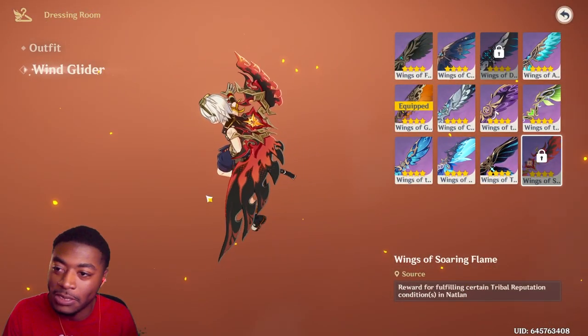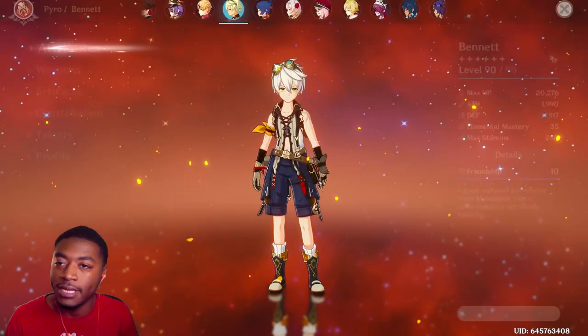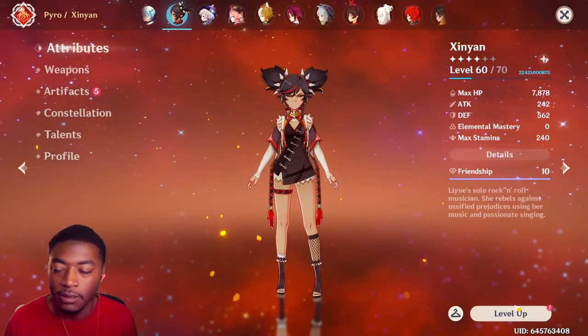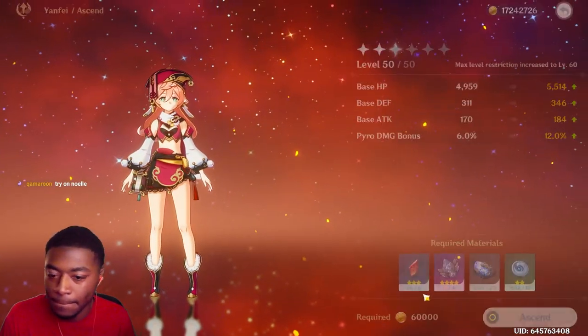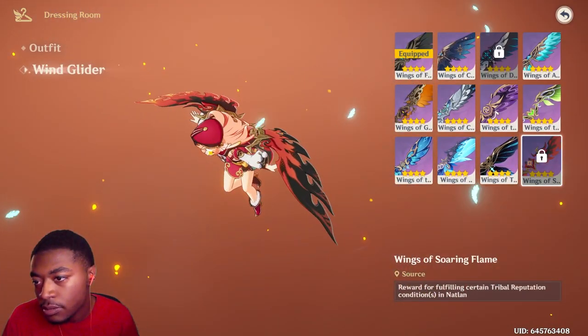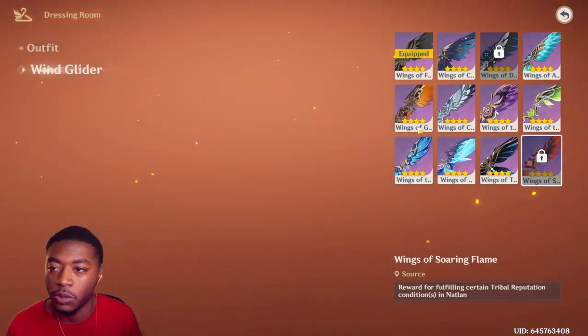Ooh, Bennett's is nice too, yeah. Like Bennett. Bennett's nice because there's not that much red on him, and then that just finishes out his red. So, like, rockstar kinda vibes. Yanfei? That can work. Yeah, it's way better than the orange.